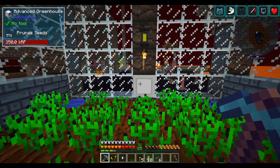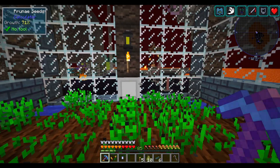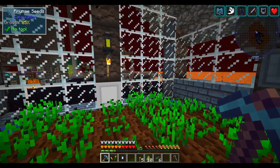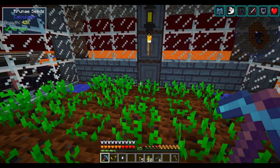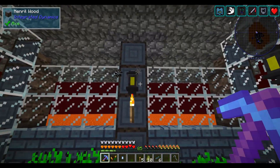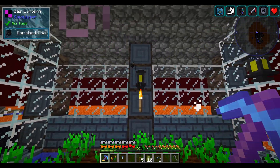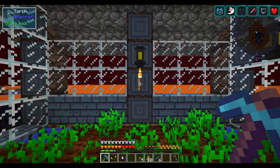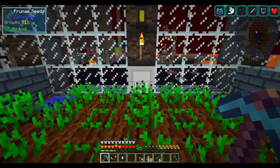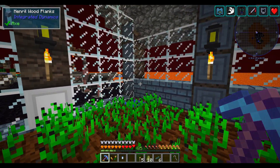Hello everyone, this is Jimmy and welcome to episode 11 of the Volcano Block. As we get started today, I realized I misspoke about these prune seeds — they need to be near light, not specifically a gas lantern. The gas lantern, when powered and producing carbon dioxide, also produces light, which is why it appeared to be a solution, but it was really the light that was fixing it.